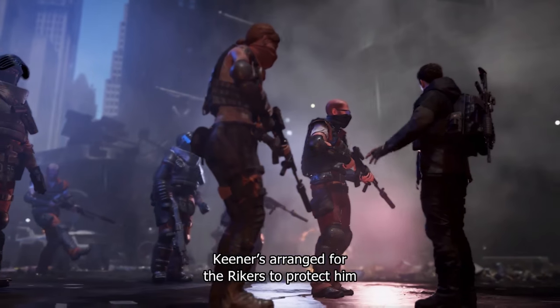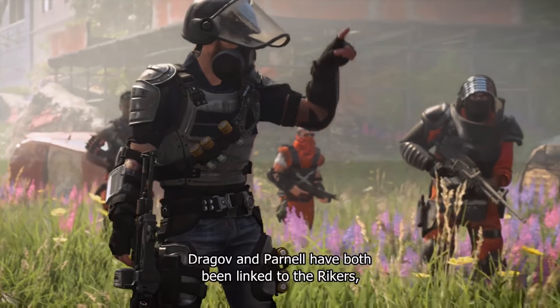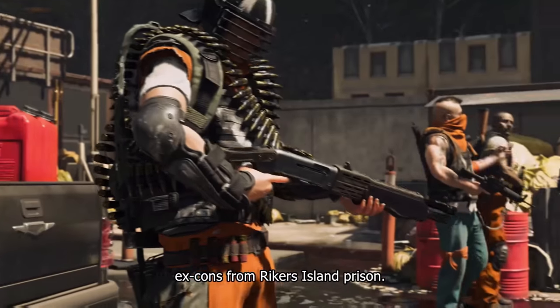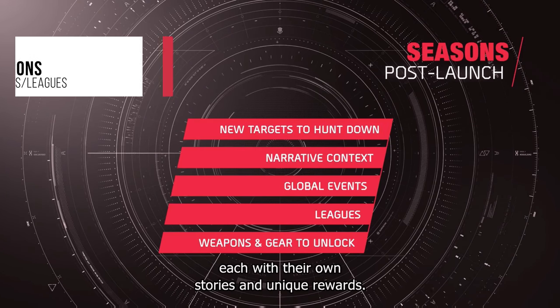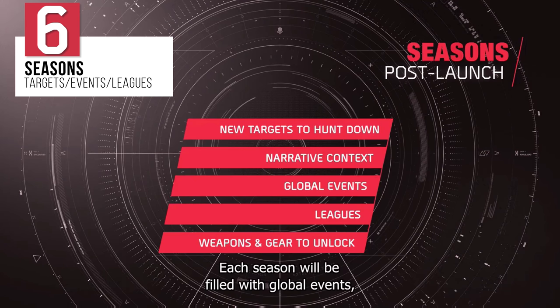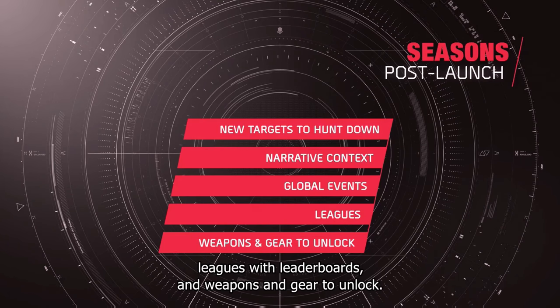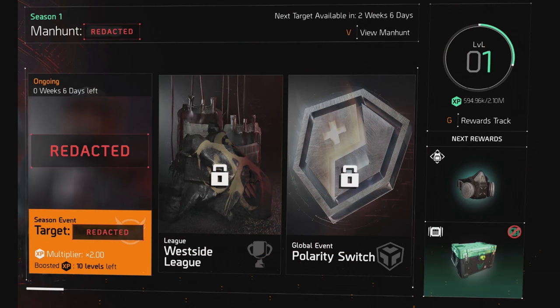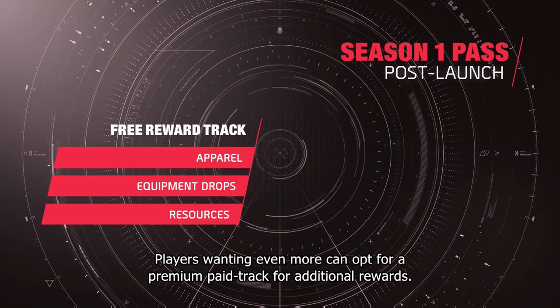Agents should also expect reworked factions, much like the cleaner version 2.0s introduced on Coney Island, so don't expect the same old Rioters, Rikers, and LMB. Once an Agent reaches level 40, they will be eligible for the newly unveiled Seasons Calendar, with the first of these being included with the Warlords expansion while future Seasons will need to be purchased. Seasons will include new high-value targets to track down, global events, leagues, even more weapons and gear to unlock and acquire, skill mods and cosmetics. Agents will have plenty to do as there are 100 levels in each Season Pass, and a new target will be unveiled every three weeks during the current Season.